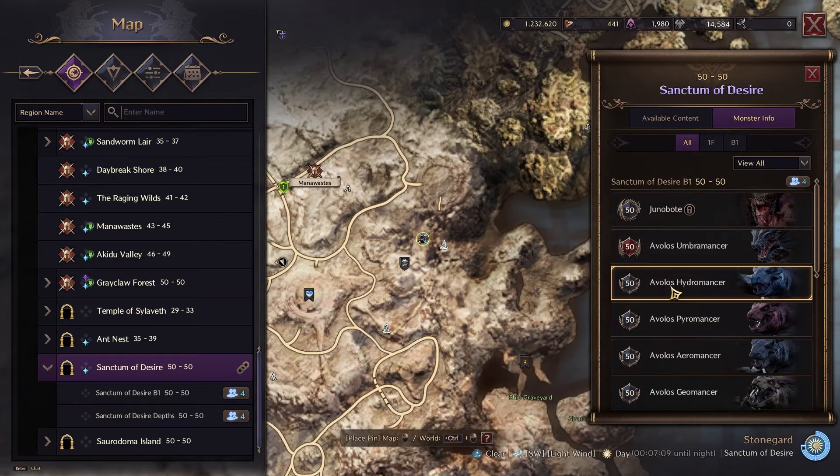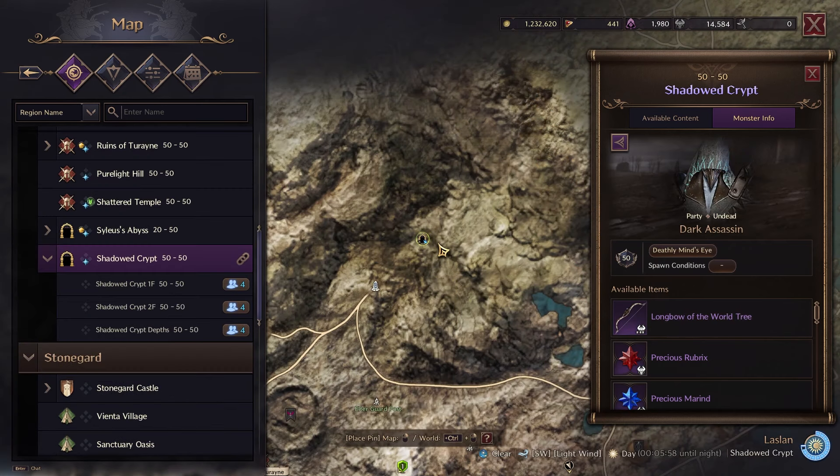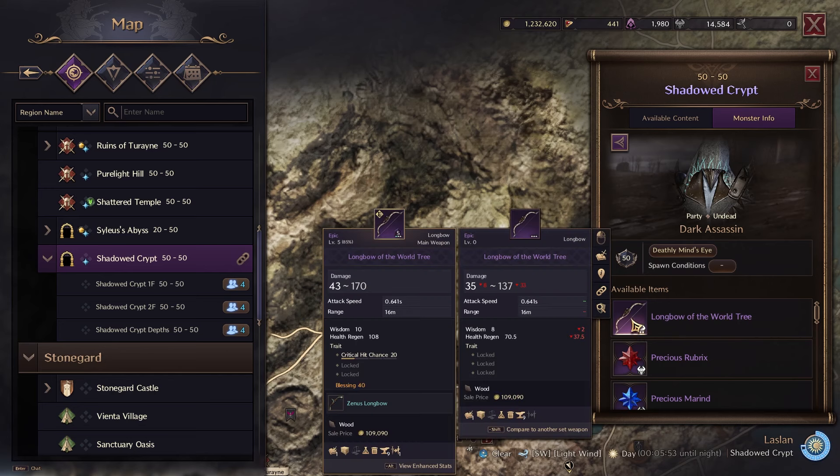In the Sanctum of Desire, killing the Avalos Hydromancer has a chance of dropping the Swirling Essence Hat, which is a really good helmet while you wait for your ascended gear. Having a set of two will increase your weakened duration, which is perfect if you're using your vampiric touch. Next, the Shadowed Crypt has the Longbow of the World Tree — there is no better bow for healing, coming with wisdom and health regen. This can be traded to increase your mana regen and cooldown speed, so I recommend going for this bow as soon as possible.